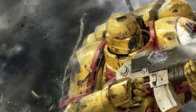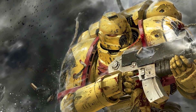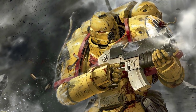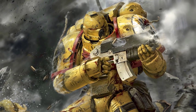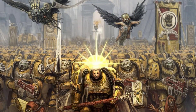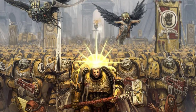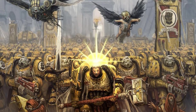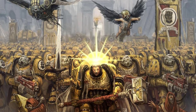All of the Loyalist Space Marine Legions were well known for their glorious victories in the Emperor's name, but among the Legions Astartes there was perhaps one that deserved to be raised above the others in glory, for they were called upon to be the defenders of Holy Terra itself. It was born as simply the 7th Legion, but became better known as the Imperial Fists. First raised from recruits across all of Terra, they were swiftly reunited with their Primarch Rogal Dorn early in the Great Crusade.